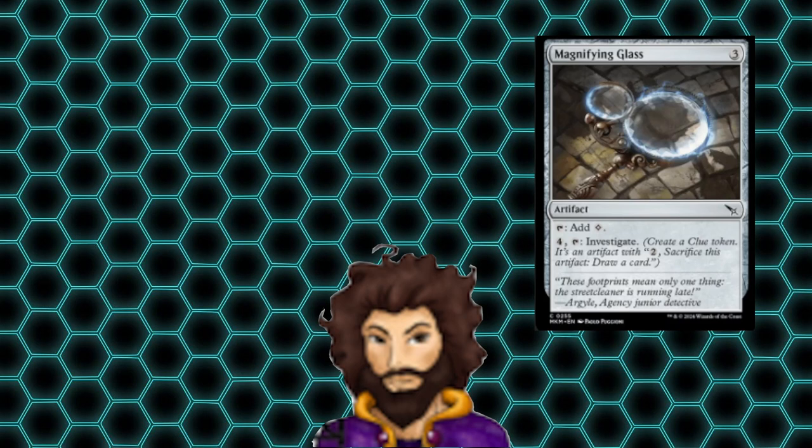Magnifying Glass is an expensive mana rock that lets us investigate for 5 mana — 4 to activate the ability, and 1 from the loss of not being able to use the Magnifying Glass to generate that colorless mana in the first place. So I think it's really expensive just to be able to investigate that way, so it's cut.